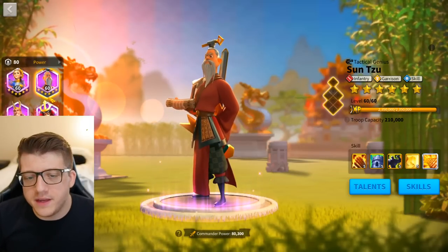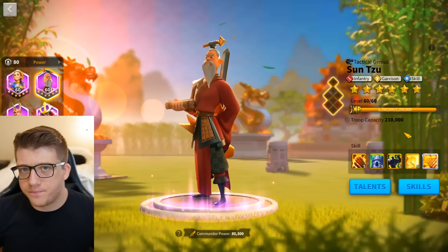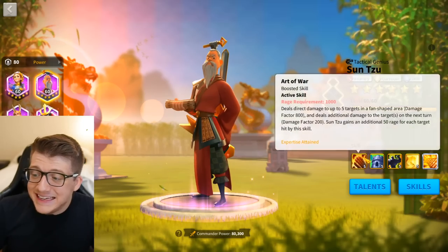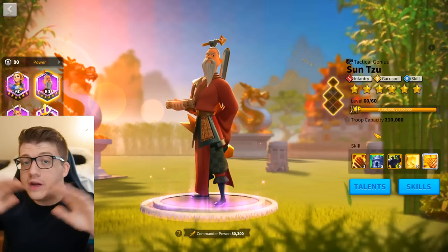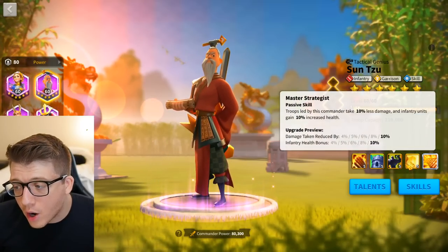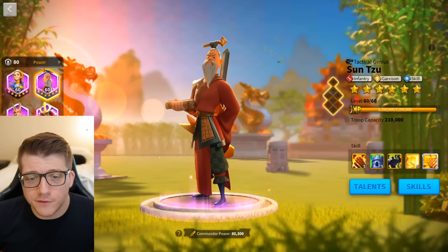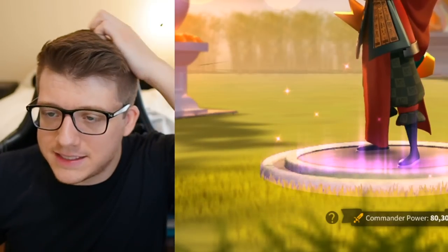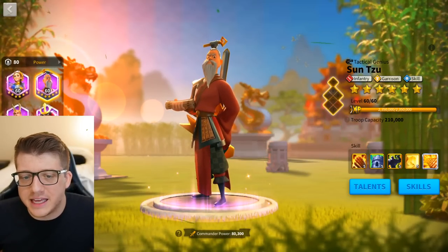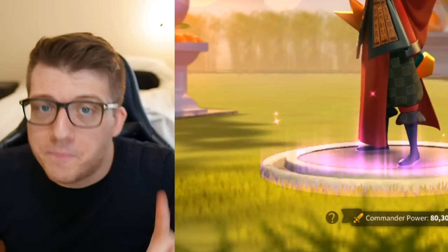But what if we're talking about PVE? You could do Lohar primary with Sun Tzu secondary. At the very beginning of the game you could get free barb hits with AOE chaining. Sun Tzu provides a little bit of tankiness to keep Lohar alive, deals a little bit more skill damage, and you could do some barb chaining here. That's really the only scenario where you'd legitimately see a Lohar Sun Tzu. Certainly not the second best commander pair in the game.